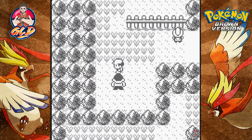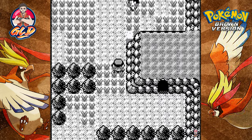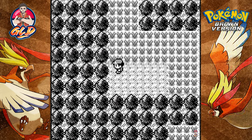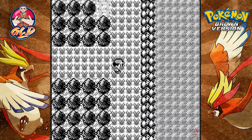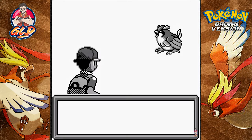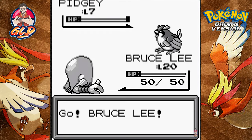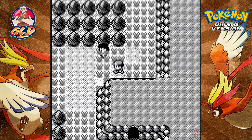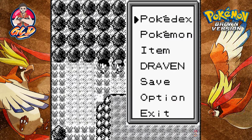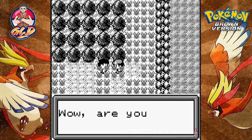We defeated the hiker. There's a cave over there - I kind of want to take on everybody before going in, as it will lead us north. There's a chance of fighting another Pokemon, and this one is already one I've taken on before.